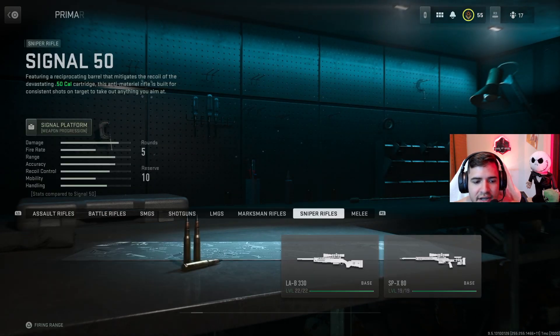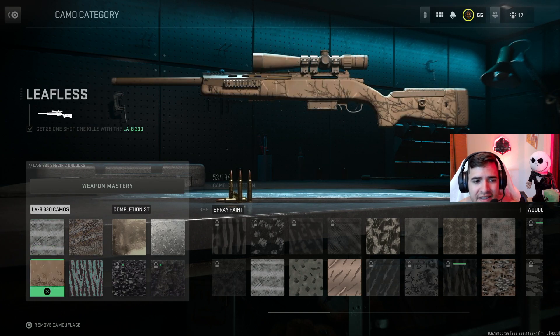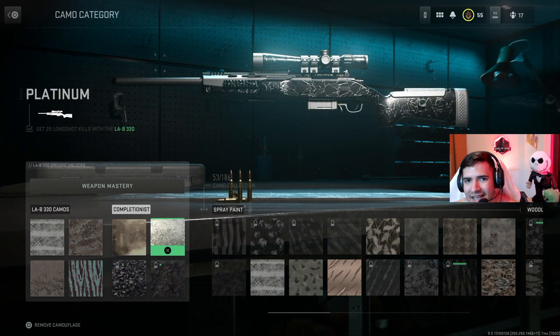Let's move on to the LAB 330. For this one we've got get 50 kills — already explained — and get 25 one-shot kills, which again is best done in quick play. The last unique challenge is get 50 kills with a suppressor. I definitely recommend ground war for this one, since suppressors make your snipers a lot slower and you really won't be quickscoping anyone in quick play. If you do want quick play, go to the back of the map and hold a line of sight. Gold and platinum challenges are the same as before.